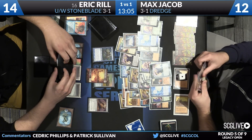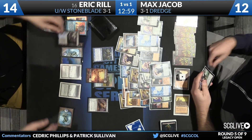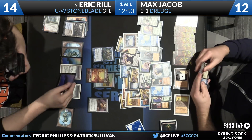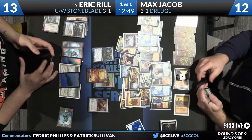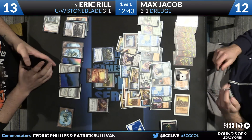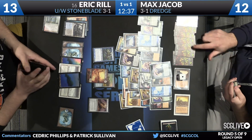Sort of looks like his deck box threw up on the table. He's trying to throw up on Eric right now, honestly. This is one of my favorite matches to watch Joel Lissette play with Miracles — against Dredge — because he's able to usually defend himself well enough to deck the Dredge player, which fills me with no end of satisfaction. He gets very creative in his wins; it's very enjoyable. You don't know how he does it, but he gets it done.